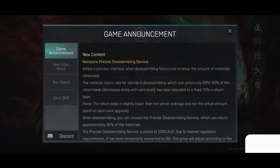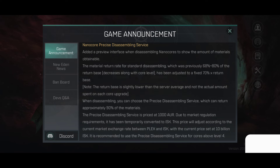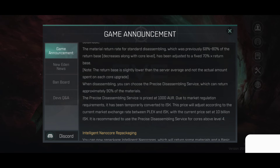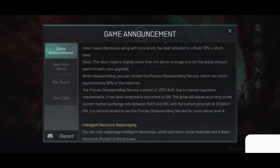New content: TanoCore precise disassembly service. Added a preview interface when disassembling in TanoCore to show the amount of materials obtainable. The material return rate for Tano disassembling, which was previously 68–80% of the return base decreasing along the core level, has been adjusted to a fixed 70% times the return base. Note that the return base is slightly lower than the server average and not the extra amount spent on each core upgrade. When disassembling, you can choose the precise disassembly service, which can return approximately 90% of the materials.